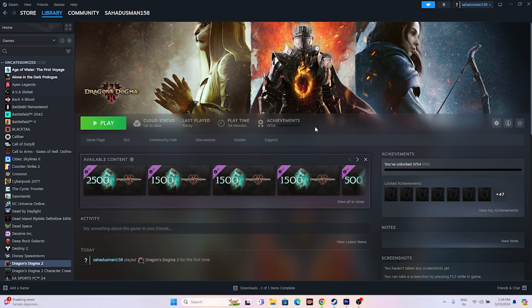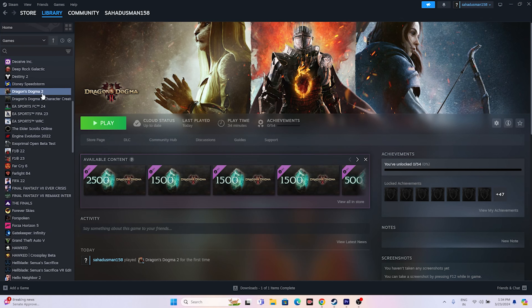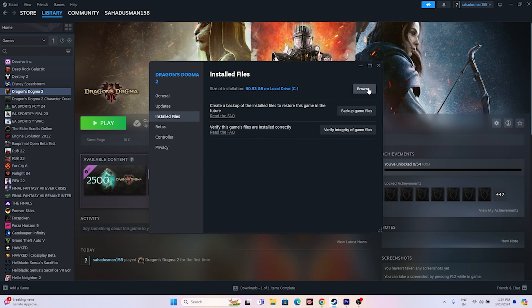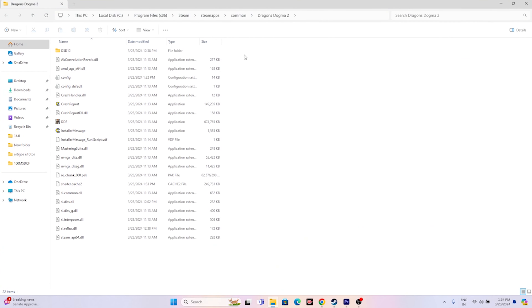If not, move to the next one: launch the game from the installation folder. You might be launching from Steam, which could be causing the issue. Instead, right-click the game in Steam, go to Properties, go to Installed Files, and click Browse. That will take you to: This PC > Local Disk C > Program Files (x86) > Steam > steamapps > common > Dragon's Dogma 2. From here, launch the game.